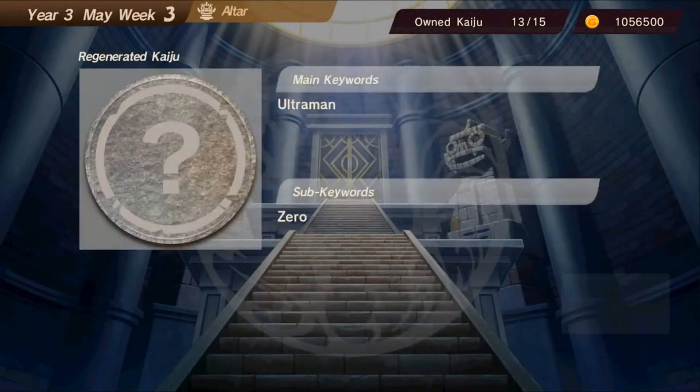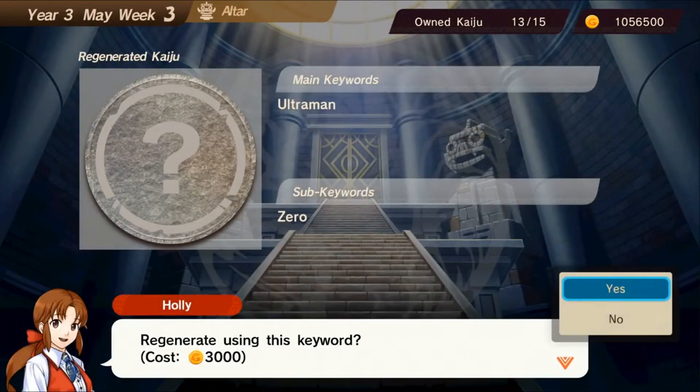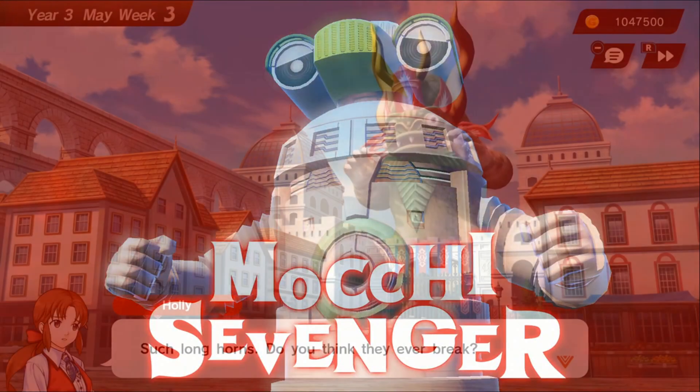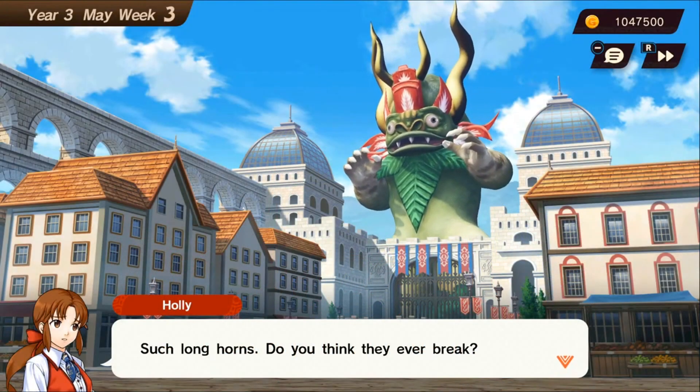I kept ending up with Gamora, but once I progressed the weeks a little bit, that changed. Fusions will contain a main breed, which will affect what the actual monster is, and a subbreed that'll essentially affect its color palette when just talking about visuals. There are a bunch of these, including even a Mochi and Plant subbreed, which we found during our latest stream.